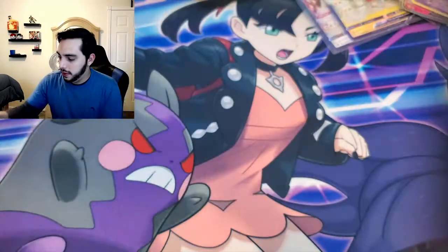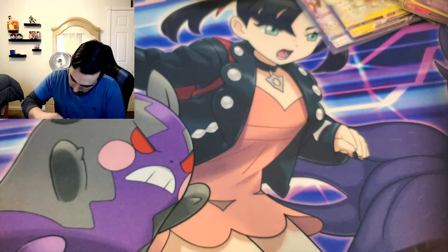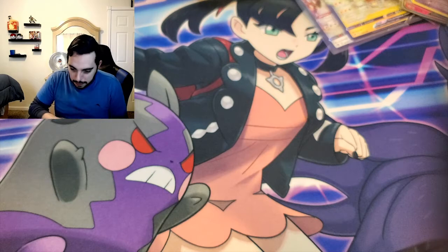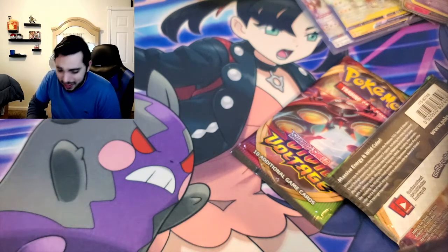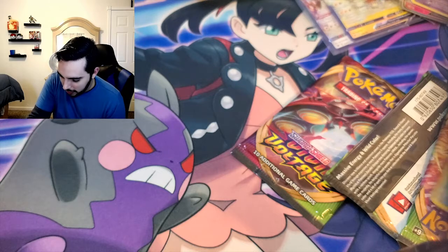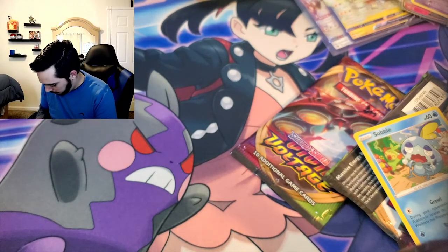I want to open up Vivid Voltage here — we want that Pikachu. It comes with a cool little promo card. I hope I don't rip this. My setup is a little Yankee here — I need a bigger table. But we do what we can with these cards — it's all about the excitement of pulling something full art, pulling something cool. Cool Swabble — boom, it's yours. Oh, there's a coin in there too. Nice, nice, nice.